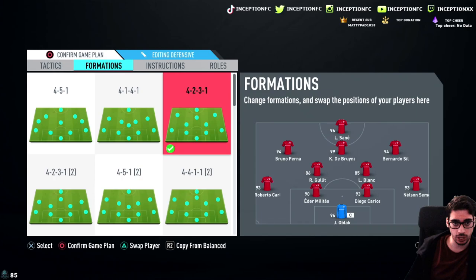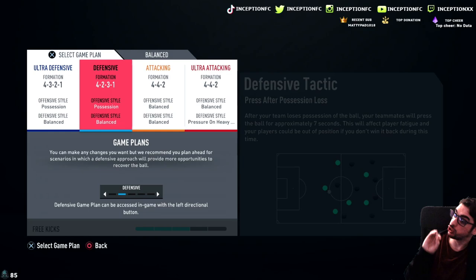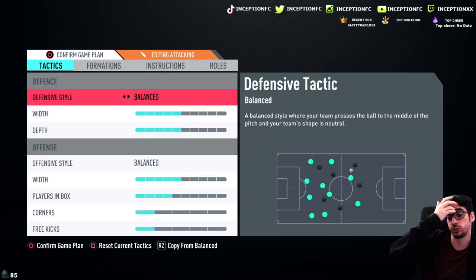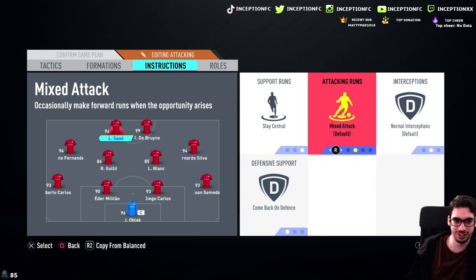Let's try him out in the 4-4-2. Since that guy left, we're going to switch some things. I'm going to take off the stay central instruction and go with balanced for Leroy Sané. It always depends — it's never just 'always use stay central, get him behind.' Timo Werner is great on stay central, get him behind, but not every card works that way. I do have him in the 4-4-2 as well, but I just remembered that the way I have it set up, I can't have him on the false nine role.